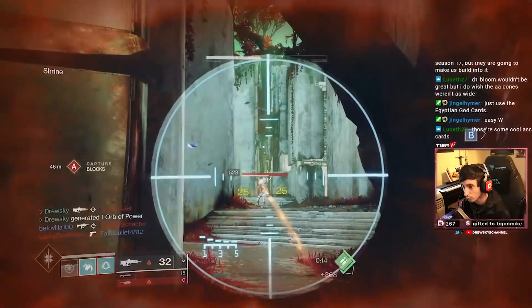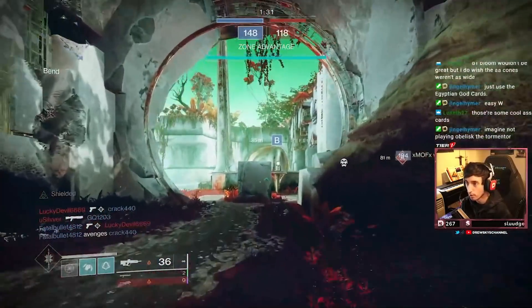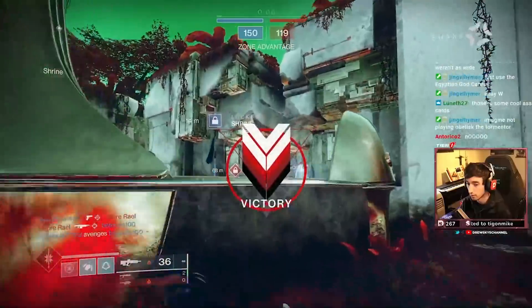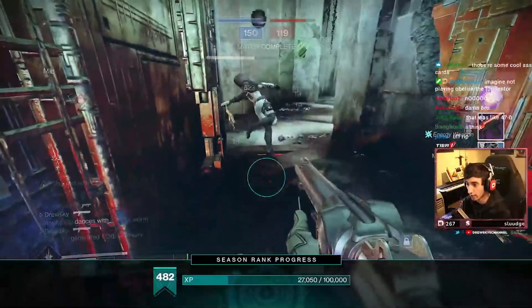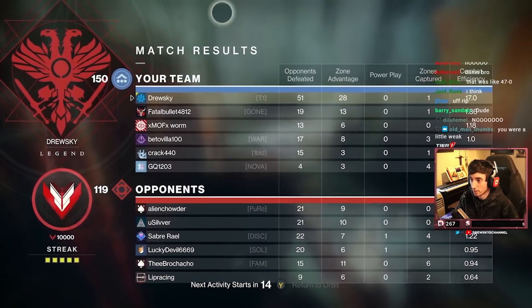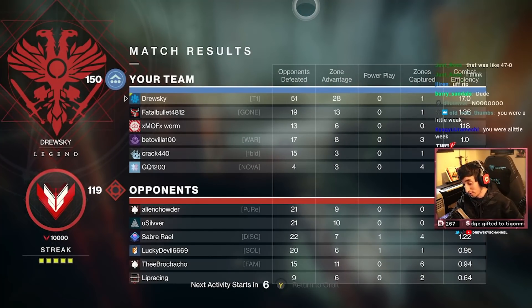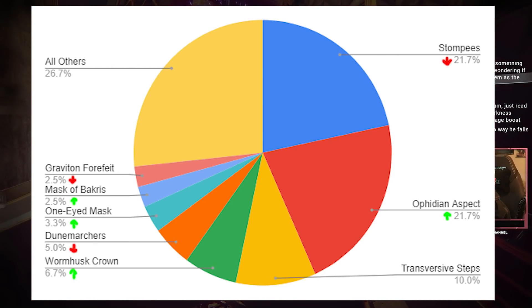Now let's talk about exotic armor and subclass usage from a sample of about 150 players on Javelin. Stompies is still number one with 21.7% usage, but it's now tied by Ophidian Aspects rising to also 21.7% usage. This is probably the biggest shift here, though some of this could be variance from the small sample size.